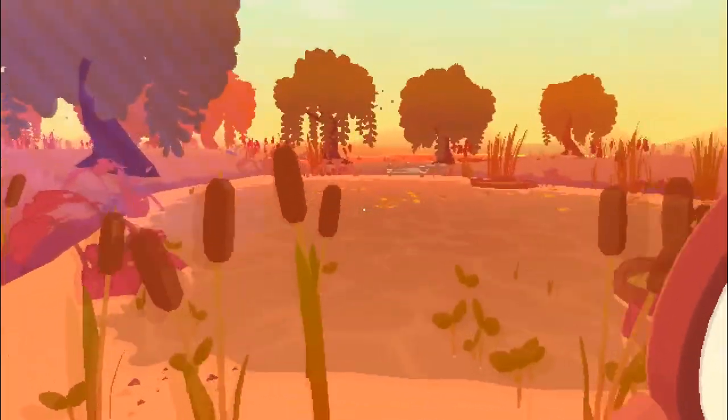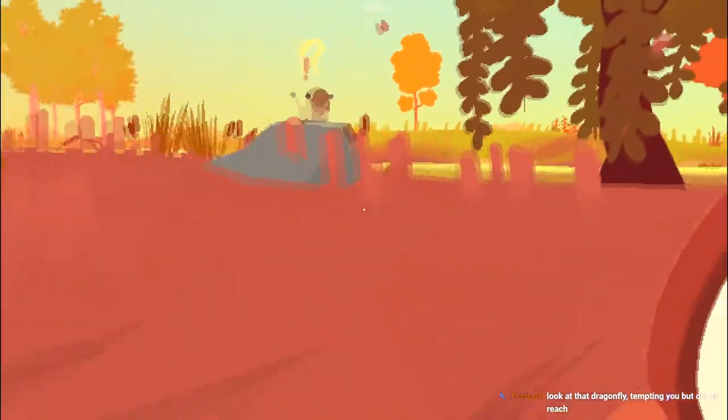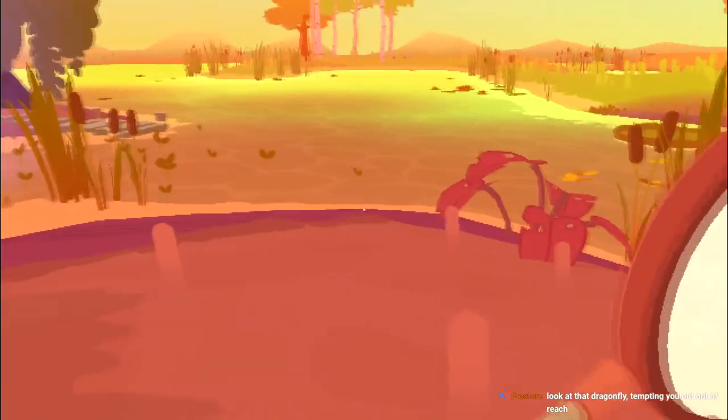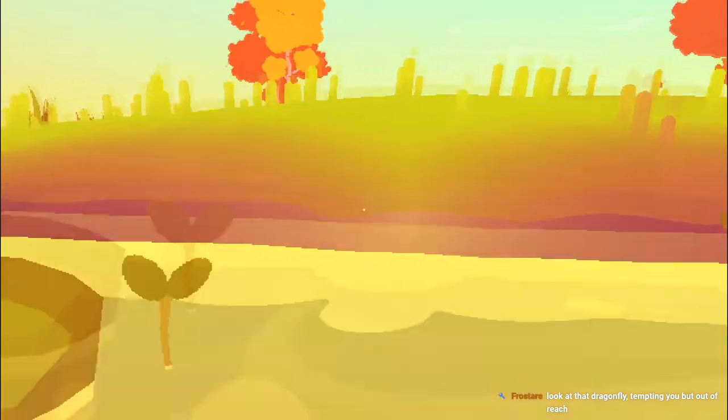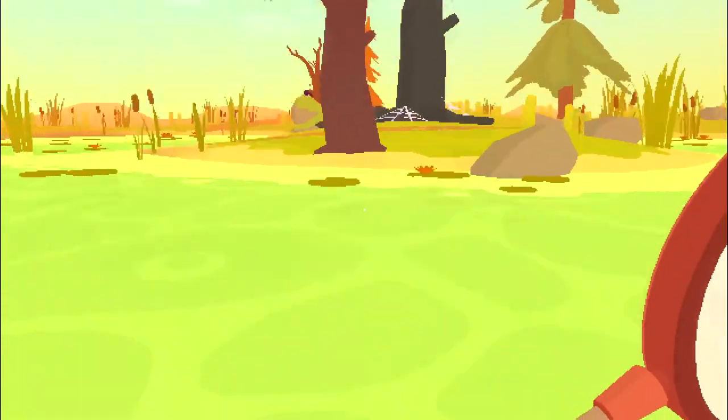There's one down here — oh it's the same one, damn. Let me catch this snail — snails don't move that fast! Where'd it go? I'm terrible at catching these things. There's no sneak mechanic or anything. How are you supposed to catch them? Is there a good way? Am I doing something wrong? I have no idea.